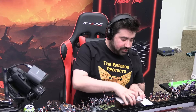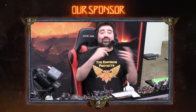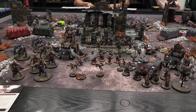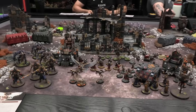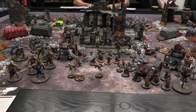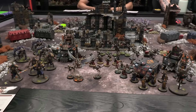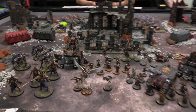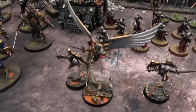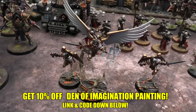Let's start with my army first. Here are the Adeptus Sororitas — 1500 points of the Sisters of Battle. The detachment I'm using is the Bringers of Flame, so they're going to love to spray their enemies with the righteous fire of the Emperor. This faction is going to be led by Saint Celestine.